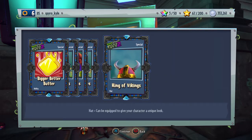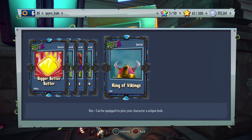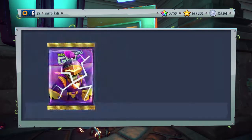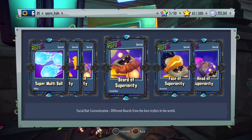So yeah, King of Glasses, King of Vikings — I like that King of Vikings. Even if I'm not using the full Viking set on one of my characters, I might just use that because it looks pretty cool. Super Brains pack, all the things of superiority.